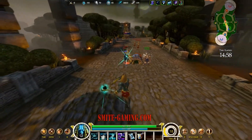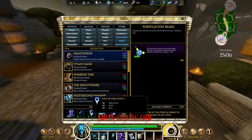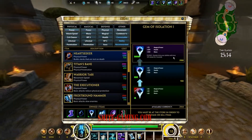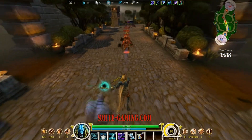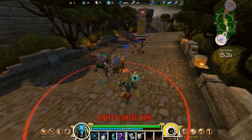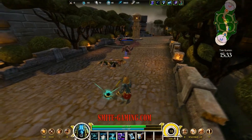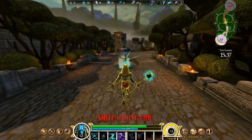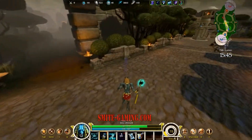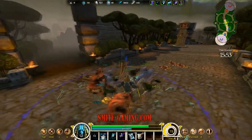After that I focus on maxing out the Obsidian Shard and Boots of the Magi. Once I finish those up to level three, I start working on Gem of Isolation and try to build it all the way up. The passive effect causes enemies hit by your abilities to move 35% slower for two seconds — that is very powerful. You already have Grasping Hands to slow enemies, but this will also make your locusts and your ultimate slow enemies, which is very important because Anubis' ultimate can be difficult to aim and easy to avoid.